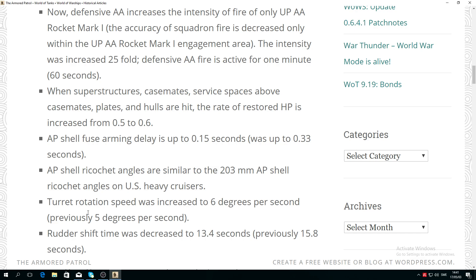The turret rotation speed was finally buffed from 5 to 6 degrees per second. Not something amazing, but that really killed that ship — 5 degrees per second is very slow. It's a slight one-degree buff to turret rotation speed.